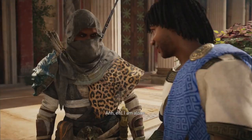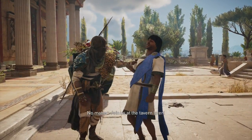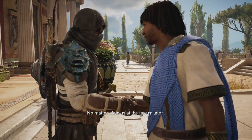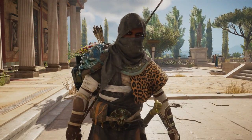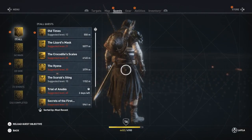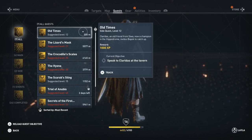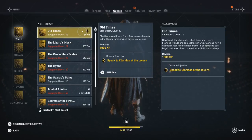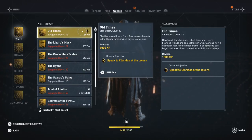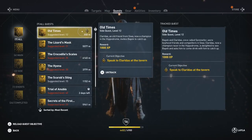So, is Aya with you? I'm alone. I was just asking. No matter. Join us at the tavern later. Okay, we got the quest: Old Times. Claridas, an old friend from Siwa, now a champion in the Hippodrome, invites Bayek to catch up. Bayek and Claridas, once called Sennifer, were boyhood friends and competitors in Siwa. Claridas, now a champion racer in the Hippodrome, is delighted to see Bayek and asks him to come drink with him to catch up. The reward is 1000 experience. We need to speak to Claridas at the tavern, so we're gonna fast travel.